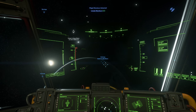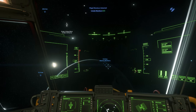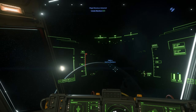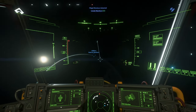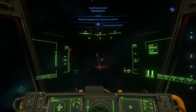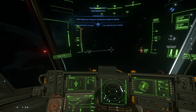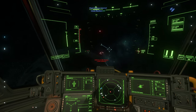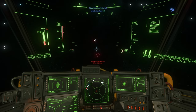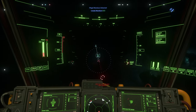The Cutter is not exactly the ship you'd use for combat — it's quite slow on the turns, doesn't have a great top speed compared to other ships, and not good thrust. And we've been spotted, let's see how it fares in combat. The standard Cutter does come with gimballed weapons, which is quite nice.